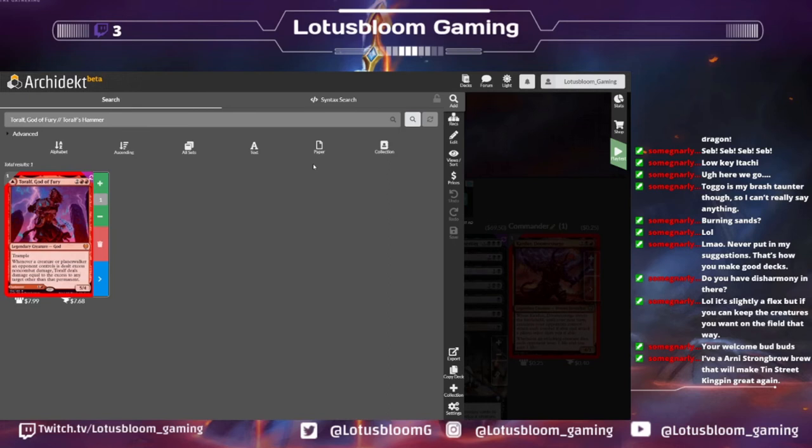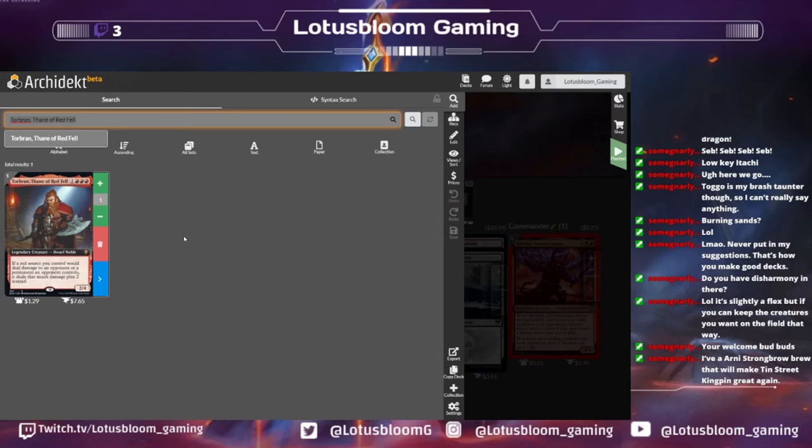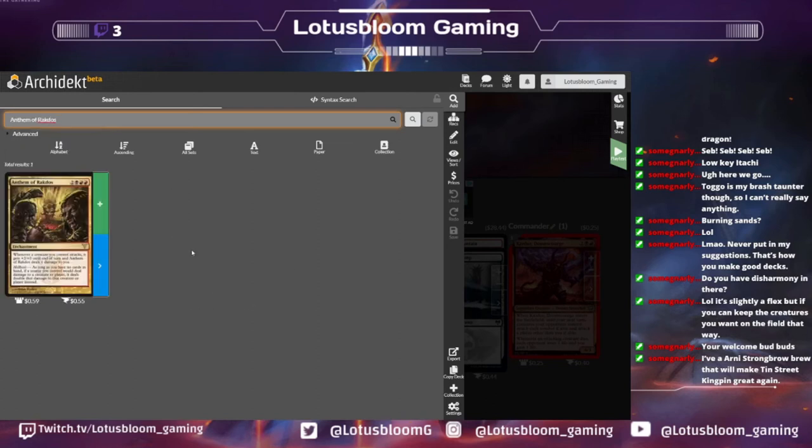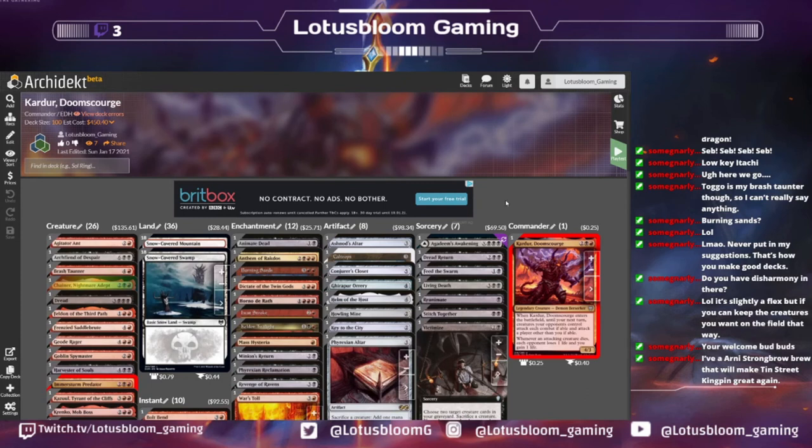I absolutely love this card. My line of thought was exactly that — if we're talking about doing a little bit more damage via Dictate of the Twin Gods, I would have personally loved to see a Torbran and Toralf combo here. We already have Brash Taunter in, but we can do it. We are making 1/1 goblins with Krenko. Anthem of Rakdos — I have that on my list as well, it's so cool. It's two black red red for an enchantment: whenever a creature you control attacks, it gets +2/+0 until end of turn, and Anthem of Rakdos deals one damage to you. But if you're Hellbent — as long as you have no cards in hand — if a source you control would deal damage to a creature or player, it deals double that damage instead.